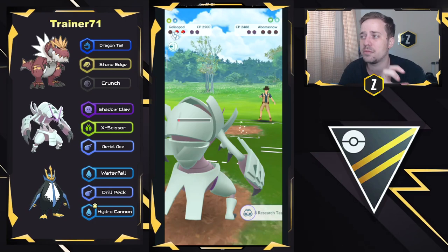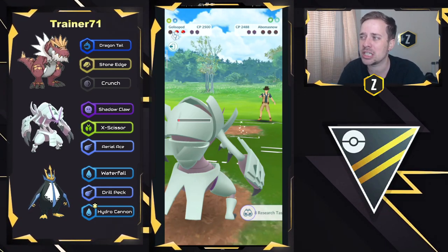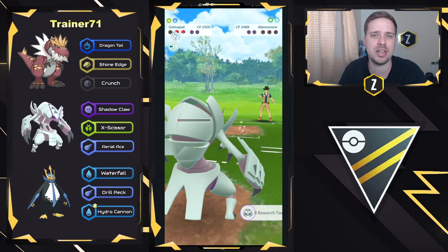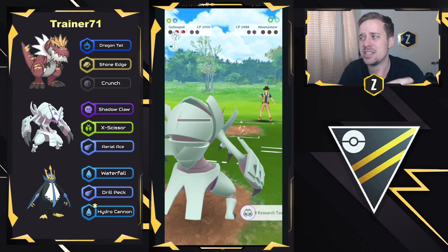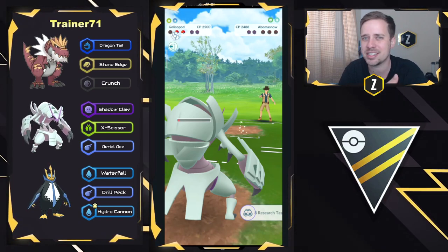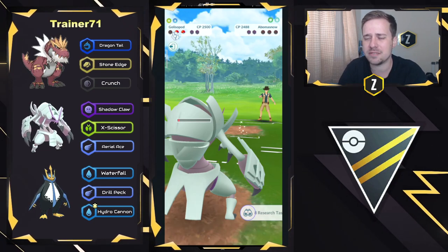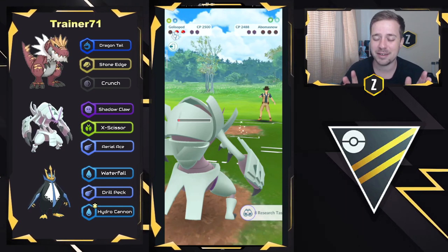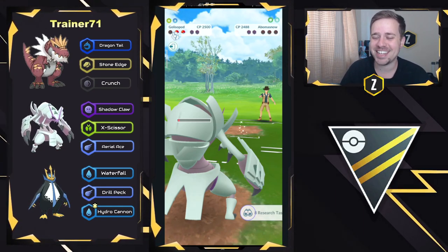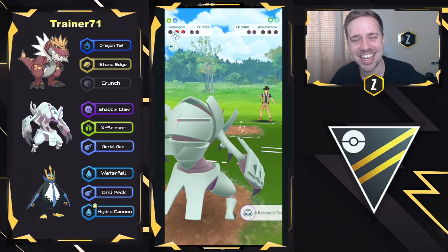Honestly, I'm really impressed with Golisopod — it needed Shadow Claw. I would love to see other charge moves on it that were a bit more powerful, depending on what it has access to, as Aerial Ace isn't the best, but it's going to be really nice against some of those fighters. Hope you guys enjoyed today's video. Shout out to Trainer 71 for sharing these battles with us — really fun and spicy team! Like always, thank you for watching, and I'll see you in the next one.